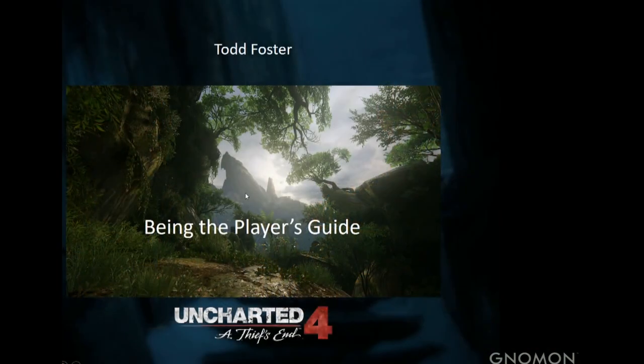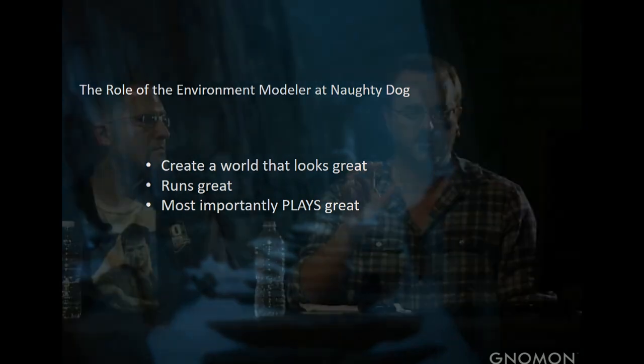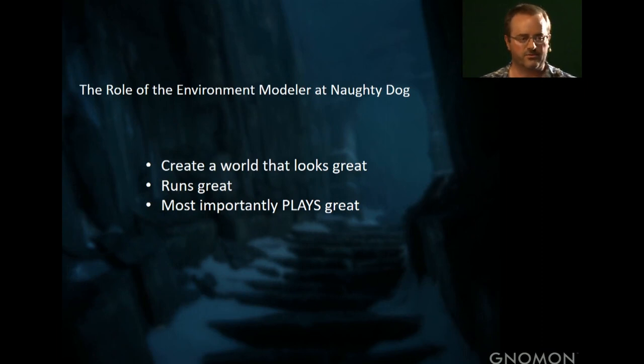I'm going to be talking about being the player's guide in Uncharted 4. As environment modelers, there are three main things we're dealing with. Number one, we want a world that looks great — everybody tonight showed examples of that. Number two, we need a level that performs great, which means optimizations, fitting in memory, frame rate, LODs, shader complexity. And number three — most important of all, which artists coming through school may not be thinking about — it's a video game. The most important thing is it's got to play great.